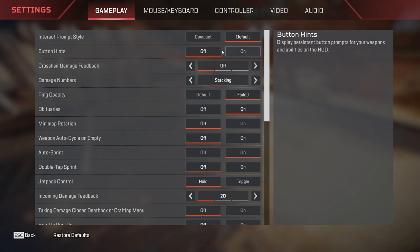But if you are going on a more professional route and you already know what all of the stuff does in the game, then I would recommend setting it to compact. Button hints is turned off. This will basically tell you what weapons are used for what, what class each weapon belongs to, all the attachments and stuff. So I set it to off. If you guys are beginners, you can set it to on.